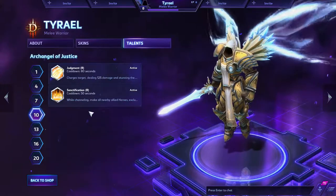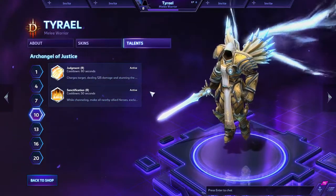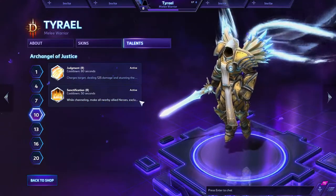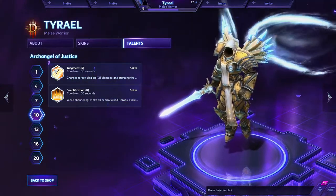At Level 10, your heroic ability is going to be Judgment to start. If you want, in coordinated play and once you've gotten used to the hero, you can try Sanctification with the right team comp. But Judgment is almost always going to be your go-to.